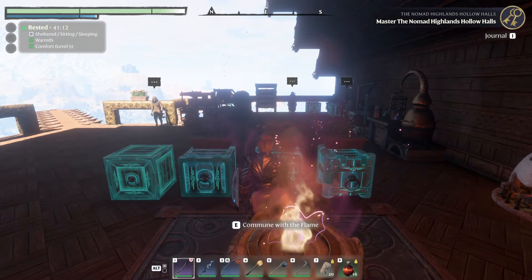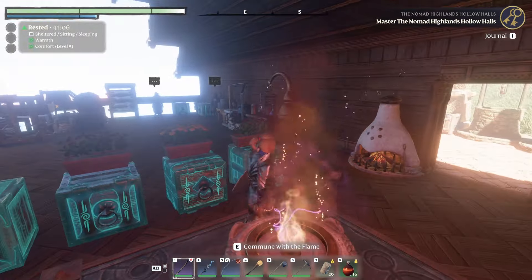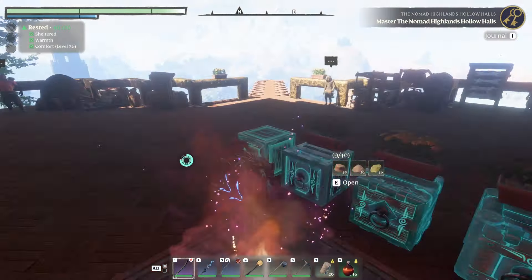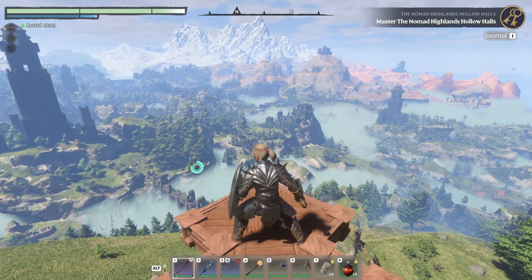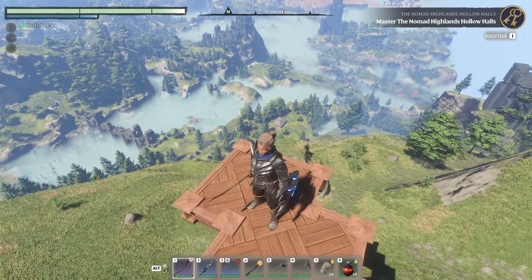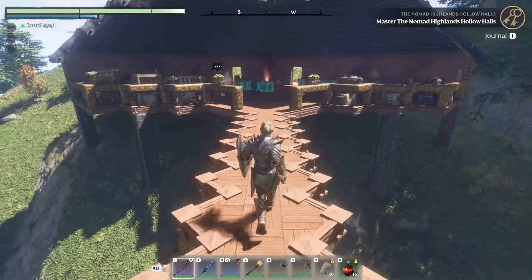Today we're going to do a base tour. Once I got to the Kindle Wastes, my existing base got too small so I had to build a new one. I lined up as high as I could so that I have a sweet view. You can see down there — that's the existing first base location. This is my new cliffside base, you could call it.